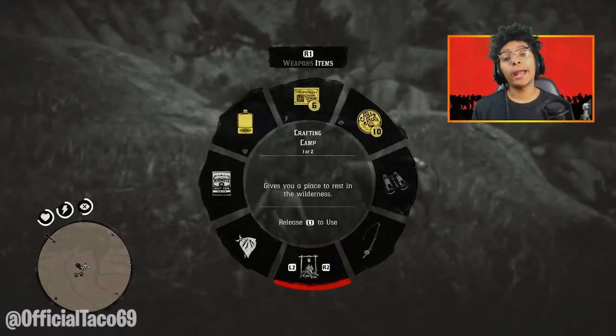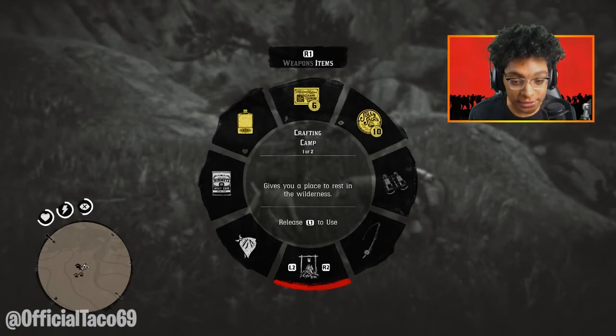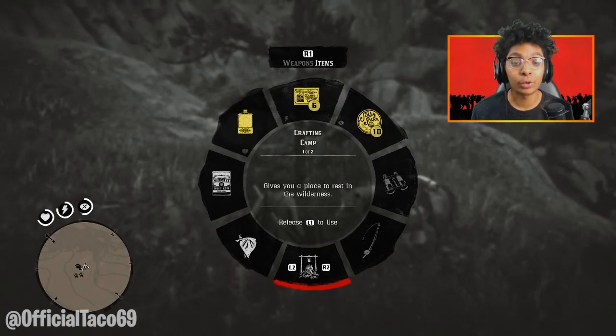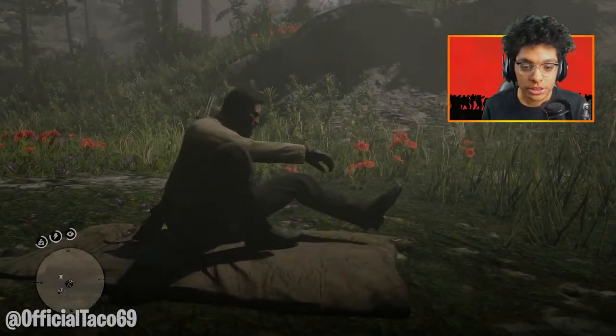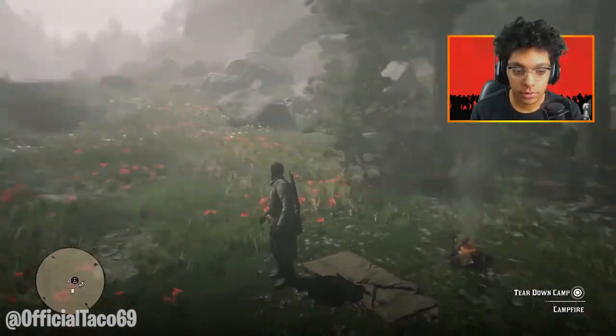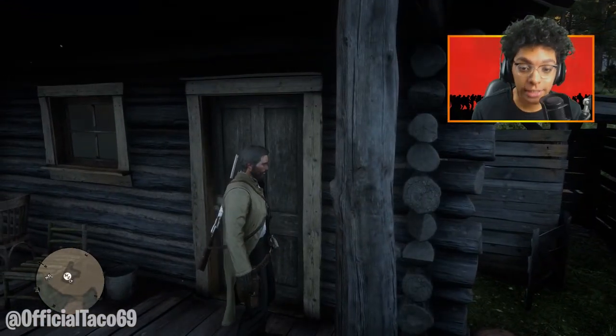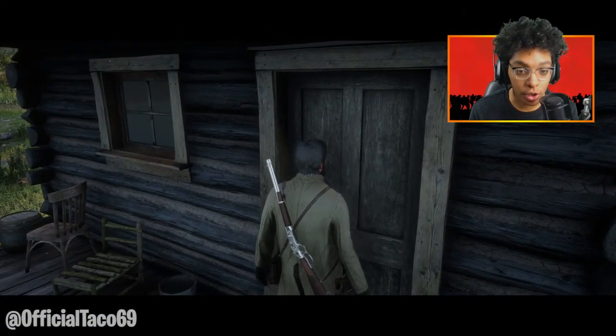Now we gotta set up another camp and sleep for another 24-plus hours to activate the mission again. But we are getting closer to getting the golden horse for absolutely free — just a couple more steps away. Let's see what he has in store for us today — we're back at his cabin for the third or fourth time.